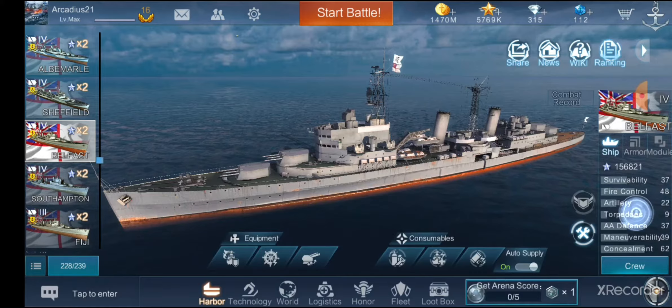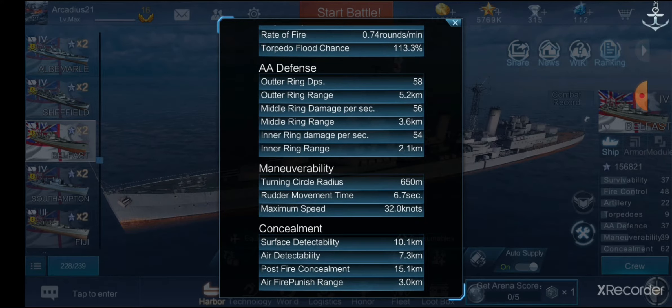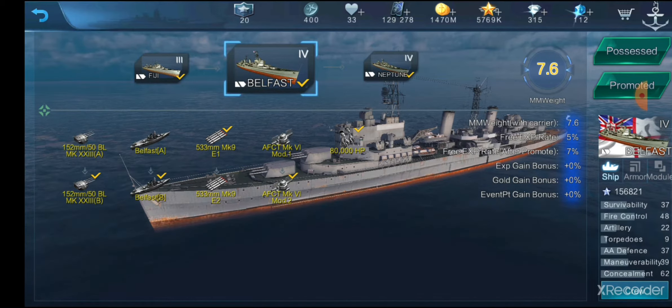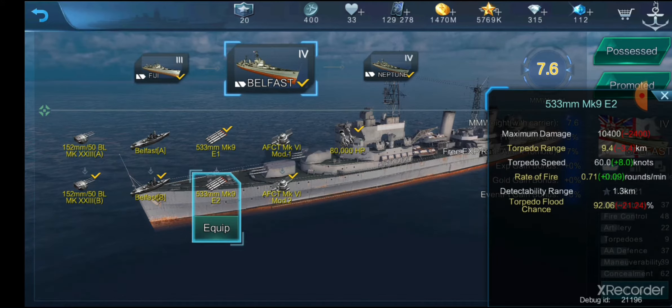Let me check the concealment — current concealment for my ship is 10.1 kilometers. That's not fully concealed but let's use that as a base. The torpedoes we first went over have a range of 9.4 kilometers, they do 60 knots, have a rate of fire of 0.71 rounds per minute, and they do 10,400 damage with a 92.06% chance to flood.